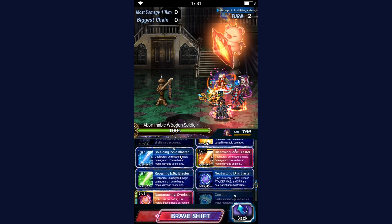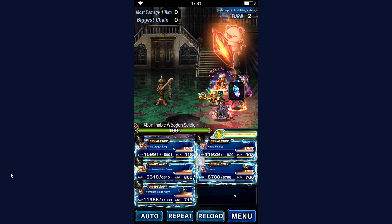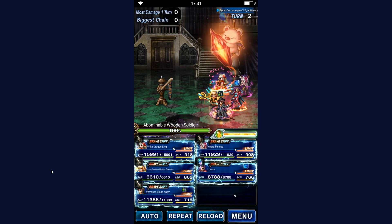The ideal rotation is: Disarming, Disarming, Neutralizing, then Nanomachine Overload. This is what you do in a morale battle if you want to demolish any boss.